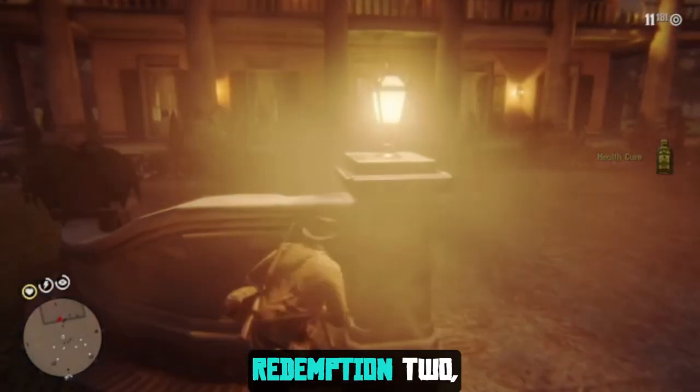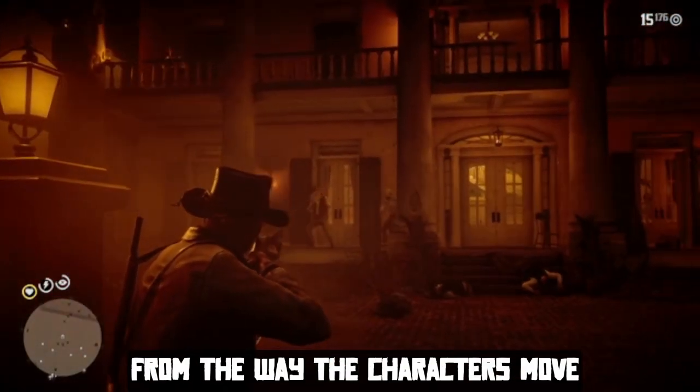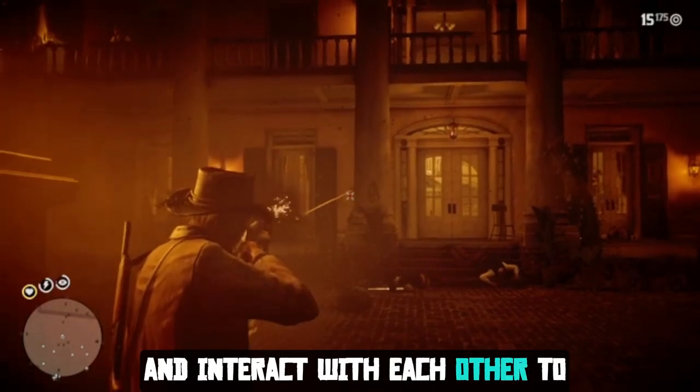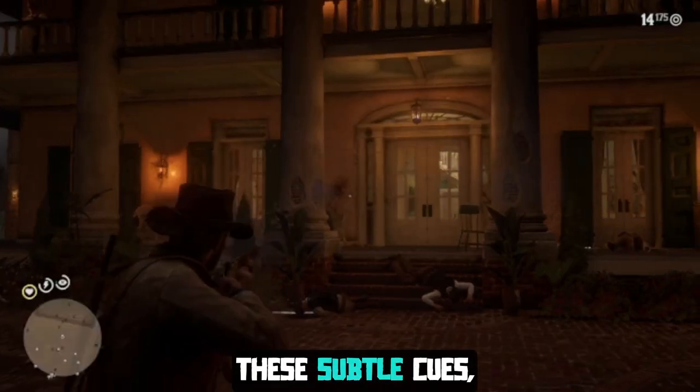In a game like Red Dead Redemption 2, every aspect of the game world is designed to tell a story. From the way the characters move and interact with each other, to the smallest details in the environment.